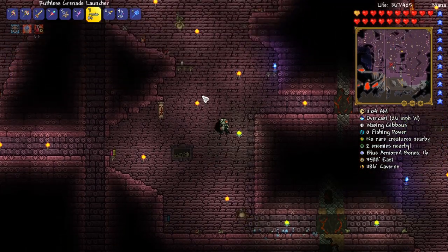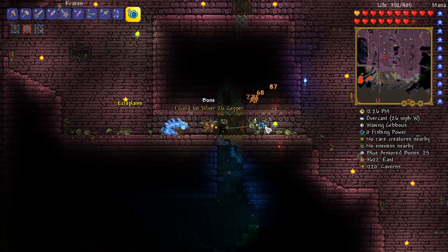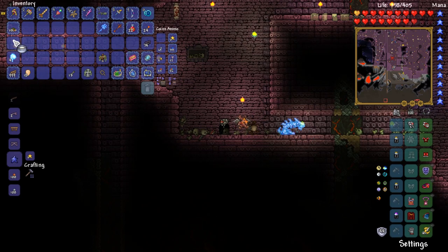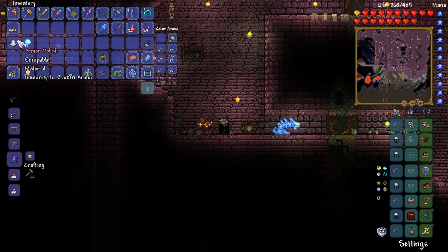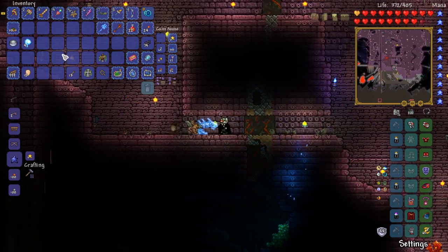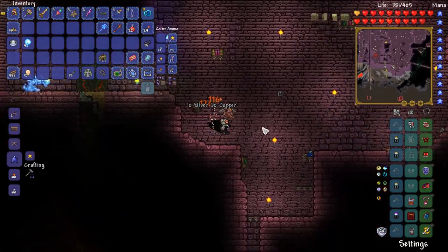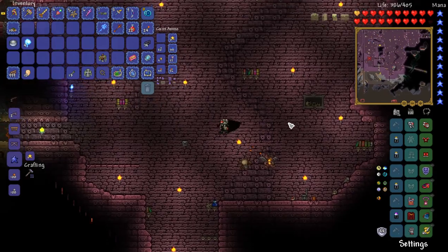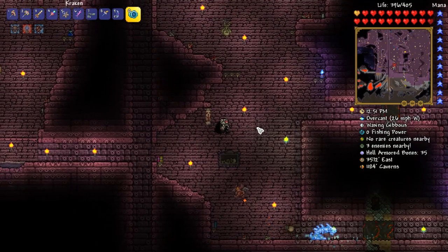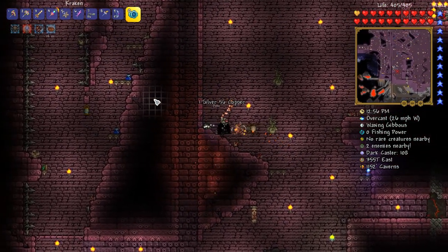Armor polish — one step closer to that beautiful ankh charm! I'm really looking forward to that. In the last episode we made ourselves a couple of the elements. I can't remember what else is needed — I think we need a blindfold, a nazar, and one other thing. We've actually still got a bunch more stuff to get.